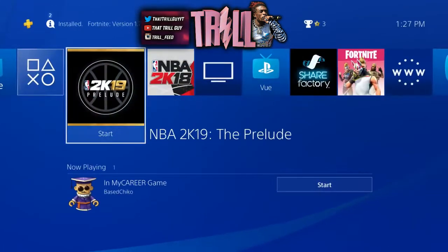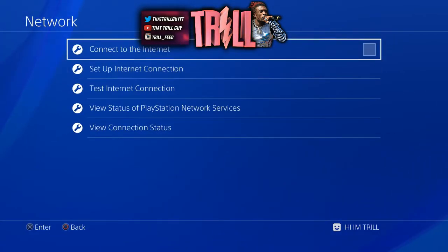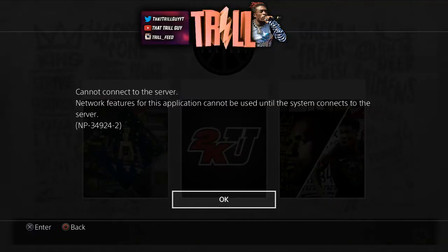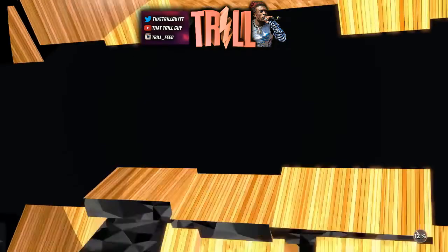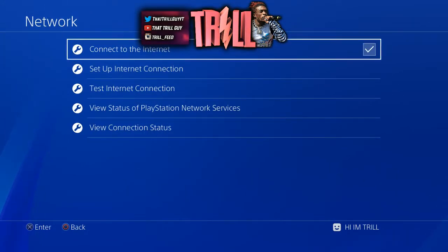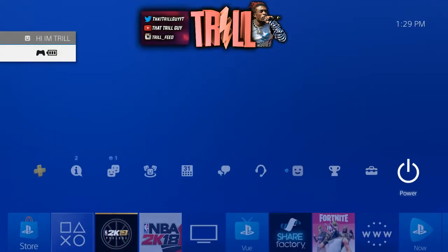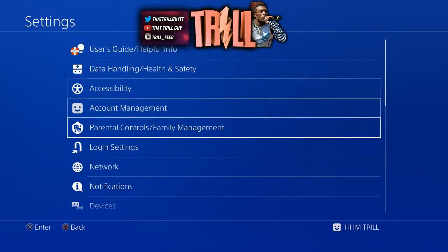After you do that, go to Settings, go to Network, and disconnect from the internet. Then go back to the Prelude. As you see it's loading again — go to 2KU. You want to hurry up, go to Settings, then go back to your Network and connect back to the internet. Then go back to the game. You can go ahead and test your connection first.